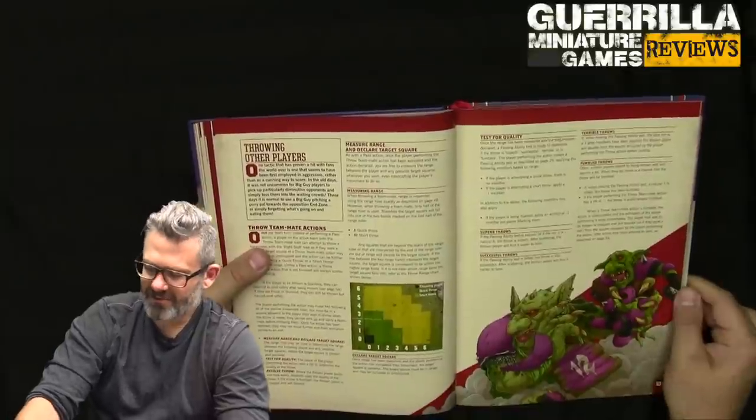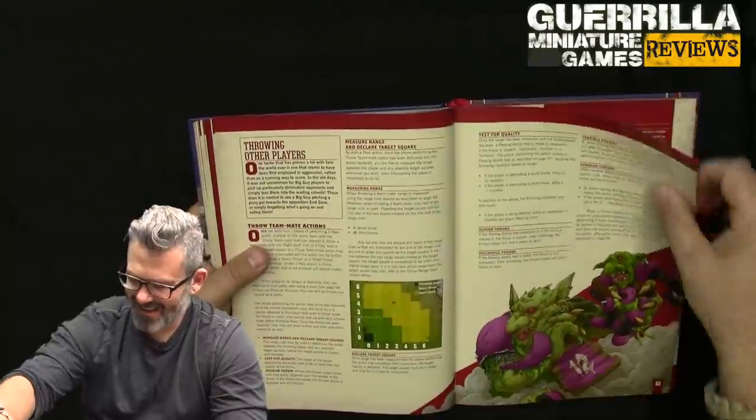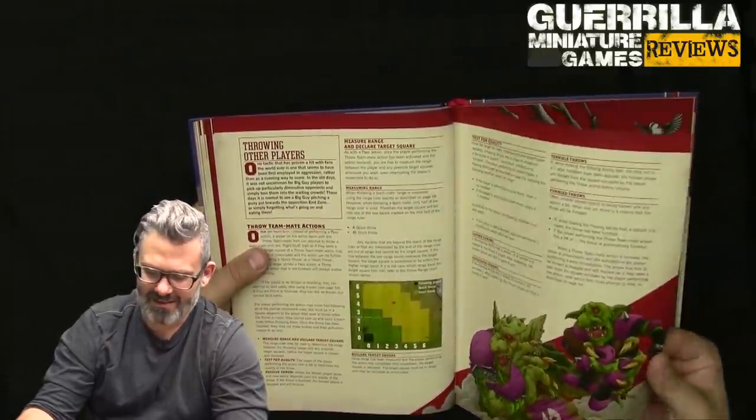You can throw other players too — trolls can pick up goblins. There's the troll going to throw that goblin, and that goblin does not look excited about it. They have to make an agility test to land.